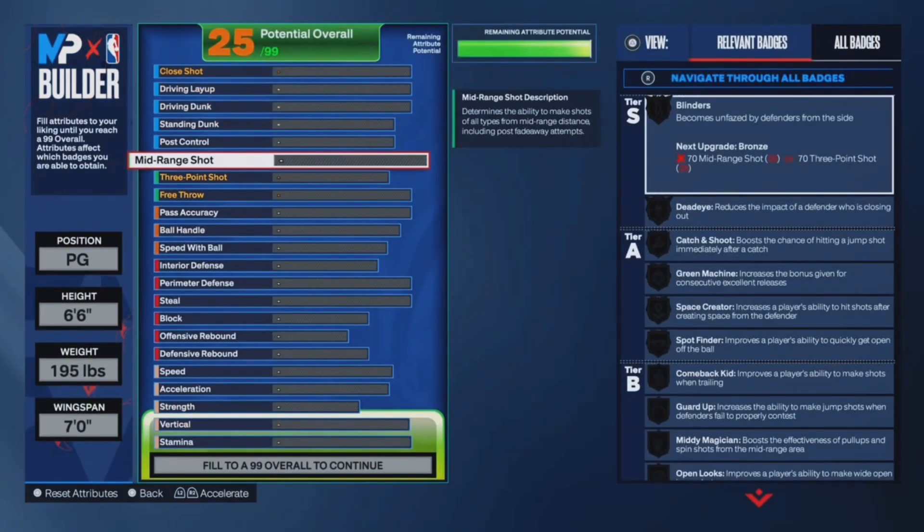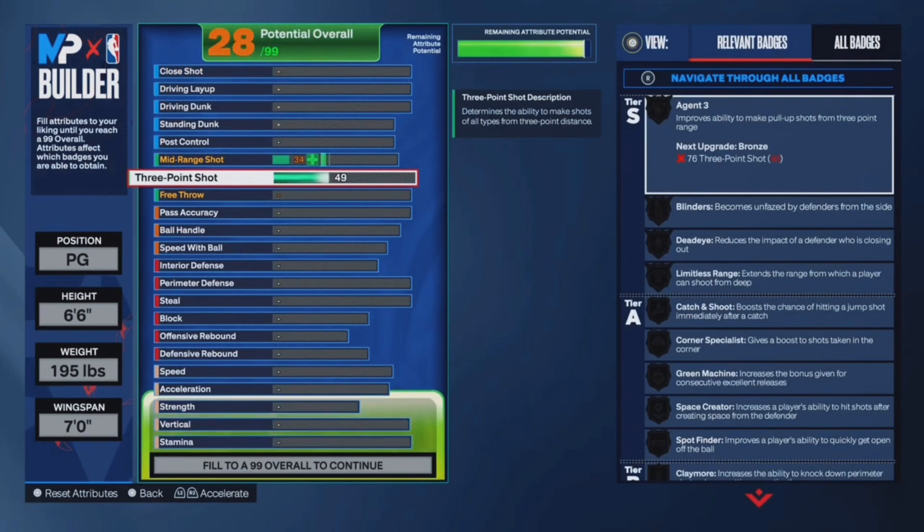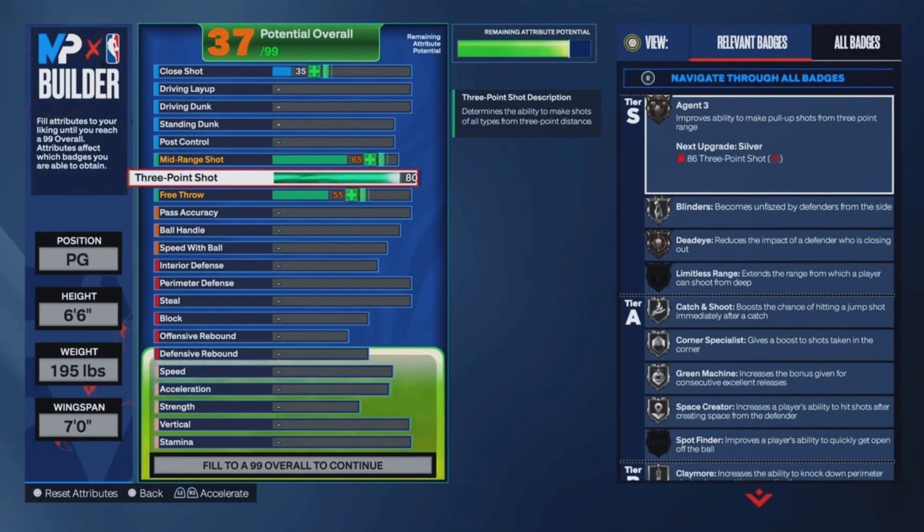For this build, you want to make it a point guard, 6'6", 195 pounds, 7 foot wingspan.